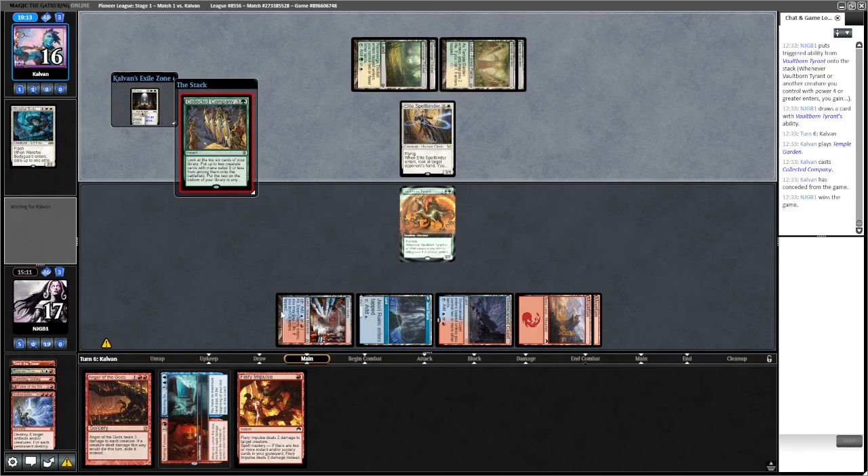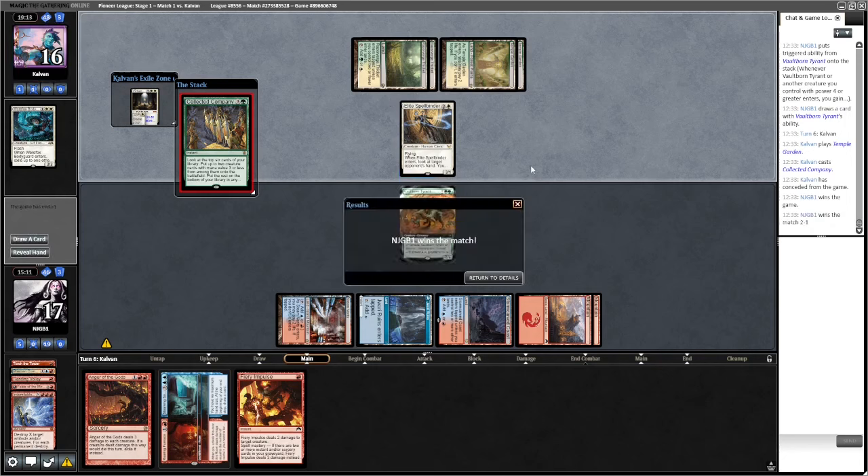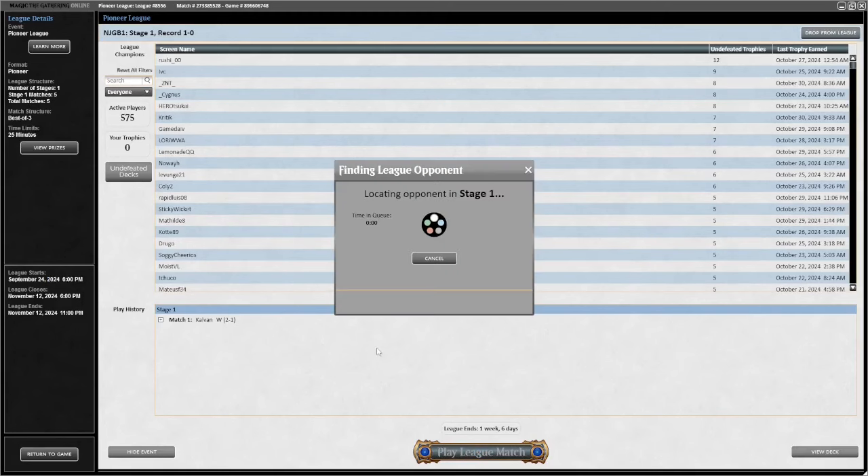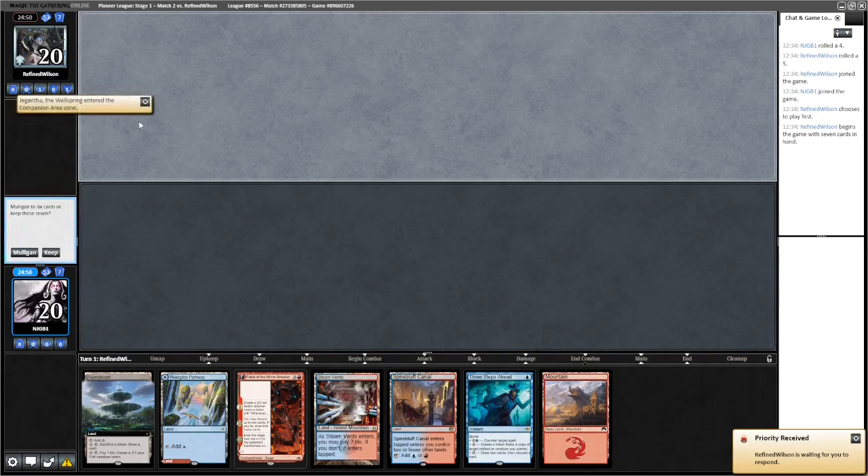Opponent plays CoCo at sorcery speed - good. It doesn't hit anything of note. They could have had something to exile this, but nothing good. We've got three removal spells in hand so we'd have just got the Tyrant back. Good win there.